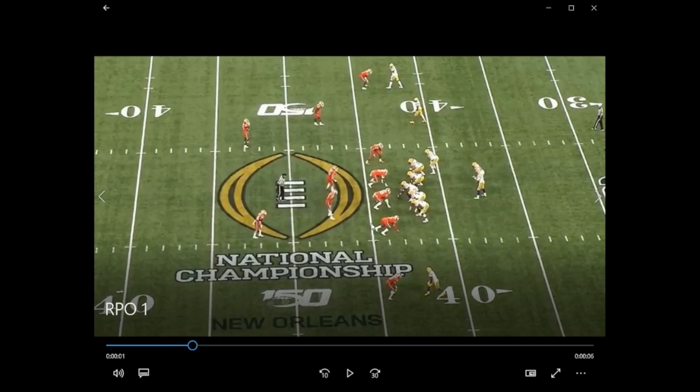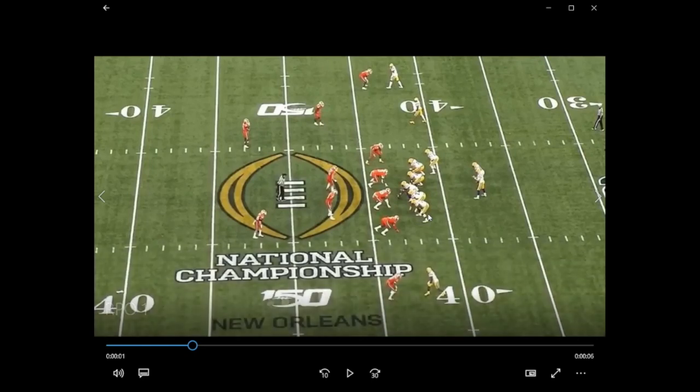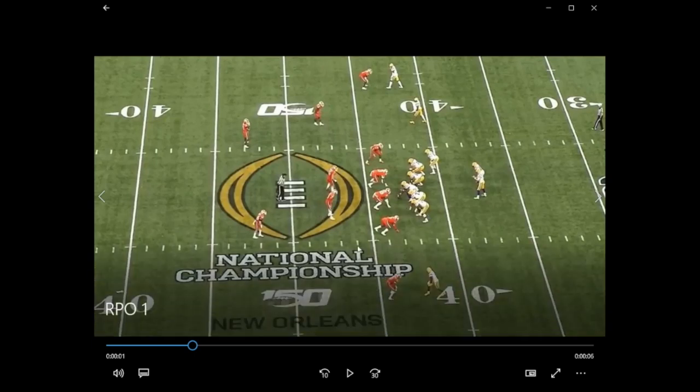So who else can go in the box? Really anybody. The only player that really couldn't is the corner at the top of the screen — he's way too far away, it would be ridiculous to try and blitz him. But the nickel corner absolutely can come, this safety can come into the box, another safety at the bottom of the screen can insert into the box, and the boundary corner on the single receiver side — they could blitz him on a corner blitz. So these guys could go into the box and now they'll have seven defenders but only six players to block.